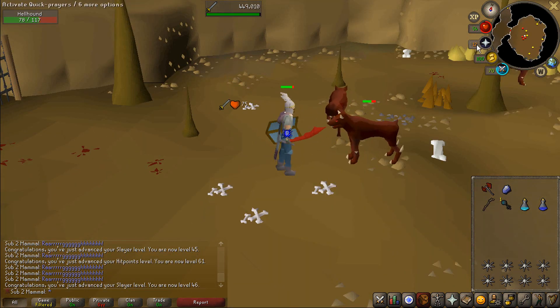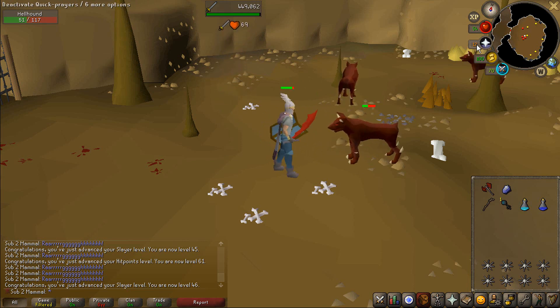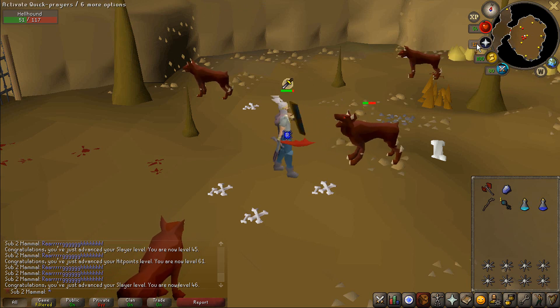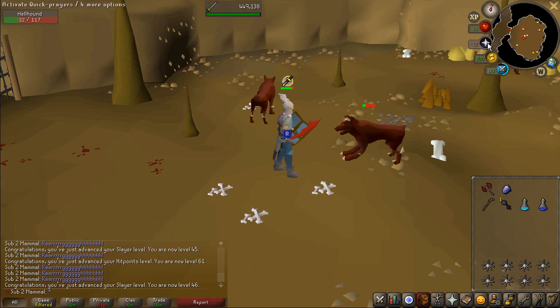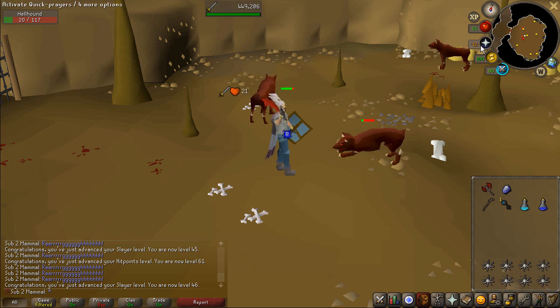I believe on this Hellhound I should be getting 65 Attack, which is very exciting. Defenders are a massive gear upgrade, and my training should start going significantly faster once I get them. On all of my previous accounts I've always had really good Defender luck — hopefully that trend continues.